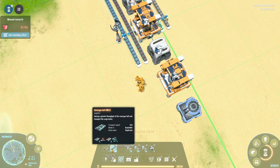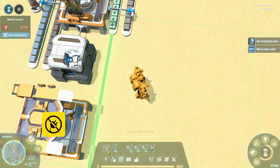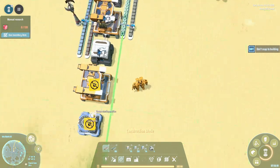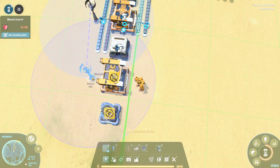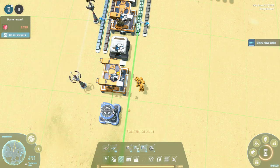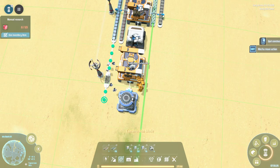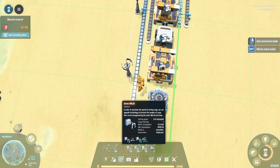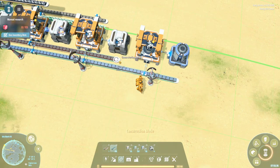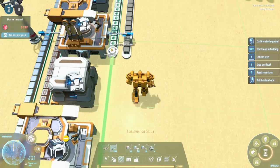We don't use splitters very often but it's fine. These can come out this way. We do need a Tesla tower. This needs to come out and this needs to come out.